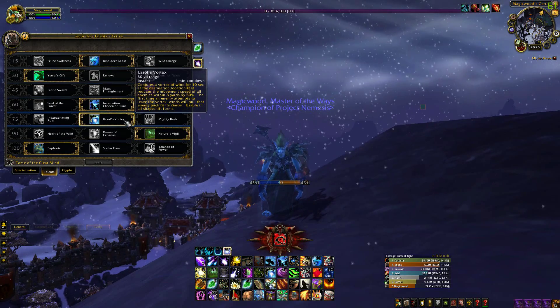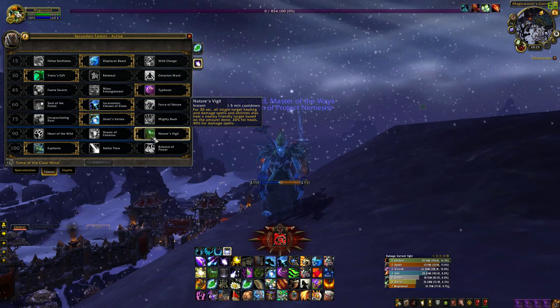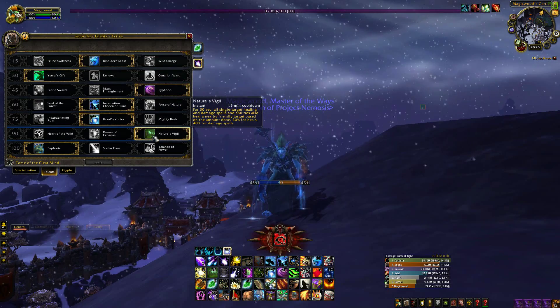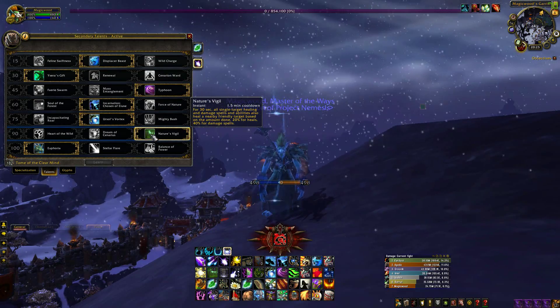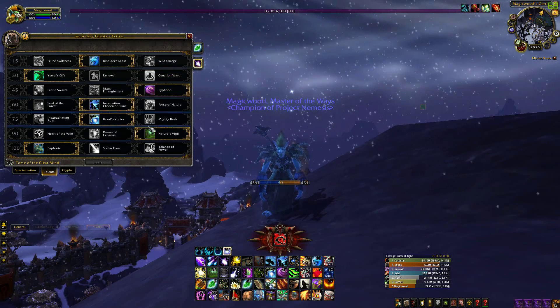Cenarion Ward is really nice for a strong self heal or a strong heal on a specific target. Typhoon works great as add control — it can slow adds as well as knock them back. As the level 60 talent I went with Incarnation: Chosen of Elune. This plainly increases all your damaging spells by 15% and lasts for half a minute.